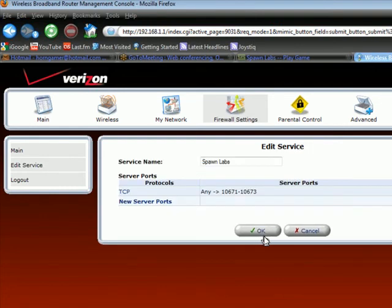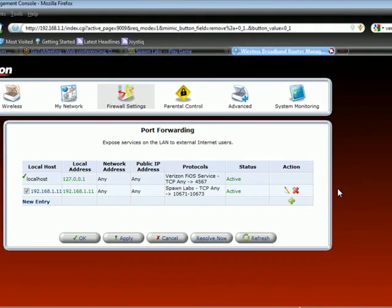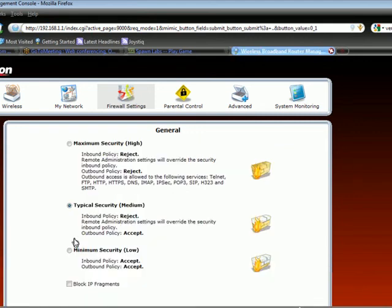Click the OK button on the Edit Service page. Click the OK button on the Add Port Forward Rule page. And click the OK button on the Port Forwarding page. And that's it! You are now set up to play your console games across the Internet.